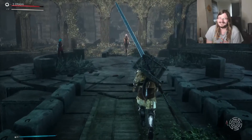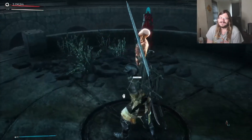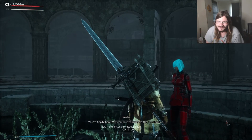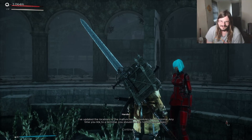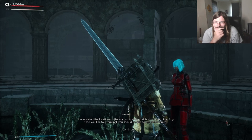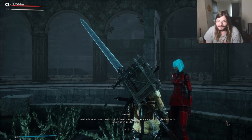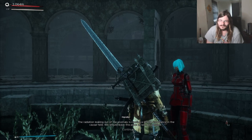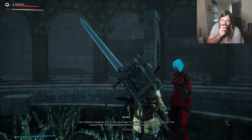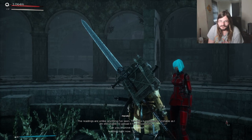Here we are in the big ol' center hub area. There's a marker pointing me way up there. We've got this person: 'You're finally here - we can now commence the recalibration. I updated the locations of the malfunctioning modules in the terminal. Anytime you link to a terminal, you should be able to see the modules. I must advise utmost caution, as I have surveyed the area and it is infested with aggressive mutations. The radiation leaking out of the anomaly is causing a strong disturbance in the causal field. We should leave this place as soon as possible.'